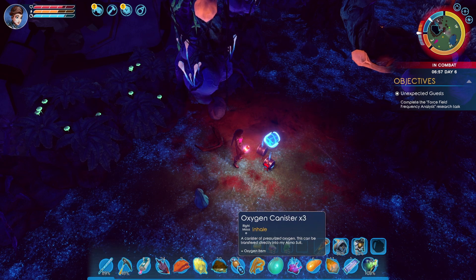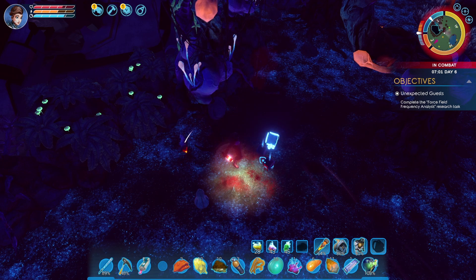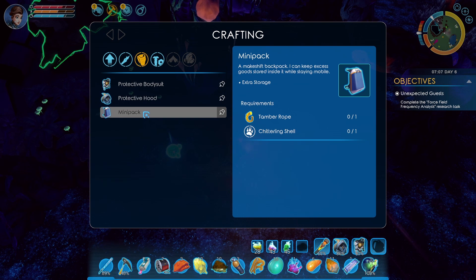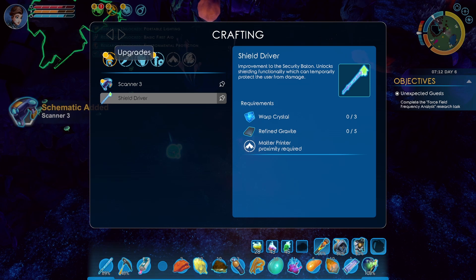Yeah, we're going to have to drop something. We'll get these and then we will make our... it wasn't a backpack — what were we making? Oh, we were upgrading the scanner. I've got the backpack.